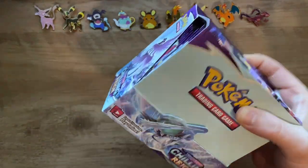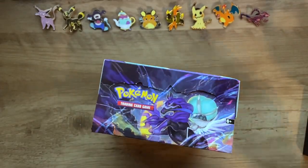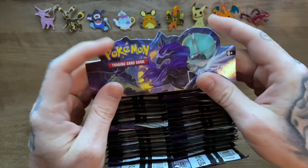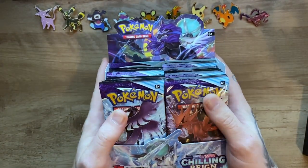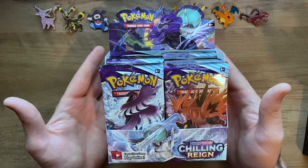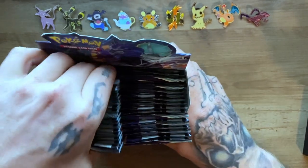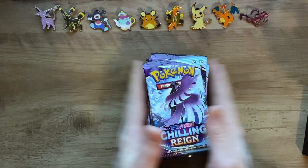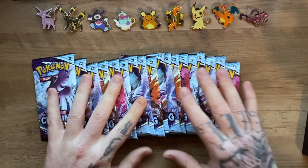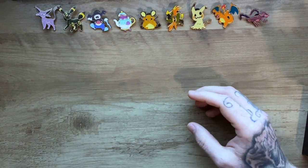Jumping right into this — I gotta say I do love this wrapping they do. That is a booster box for you: 36 packs, 36 opportunities. Is it Chilling Reign or Chilling Pain? Who knows. Let's start off with the left side — that should be 18 packs total. I really hope I have enough desk space to fit all the stuff that's about to go on it.